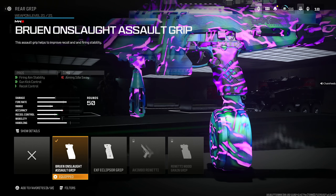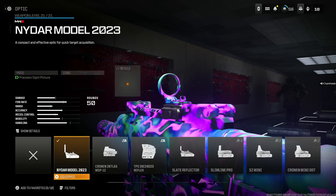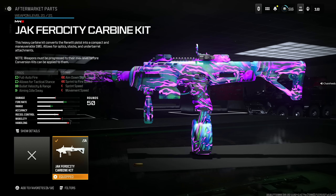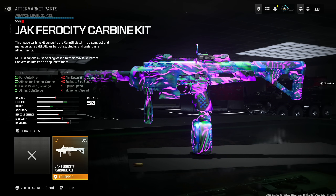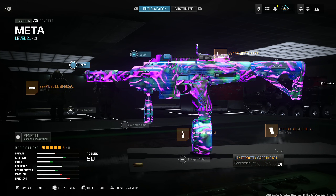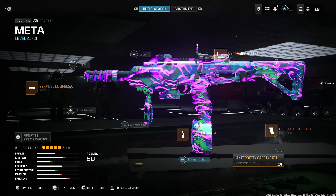Add the Rune Onslaught Assault Grip for firing aim stability, gun kick control, and recoil control at the cost of aiming idle sway. I personally run the NIDR Model 2023 optic, but if you don't need a sight, throw on whatever you want. The critical attachment is the aftermarket Jack Ferocity Carbine Kit — it makes the Renetti fully automatic, helps tac stance, increases bullet velocity and range substantially, and increases range by over 30%, making it honestly the best SMG in the game.